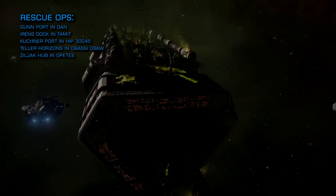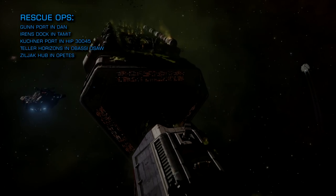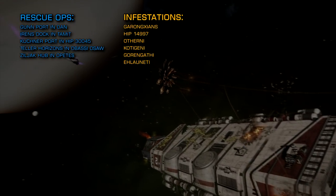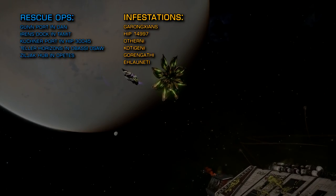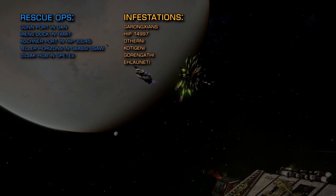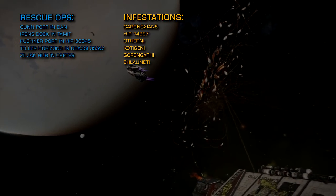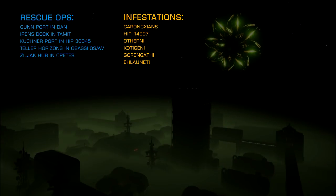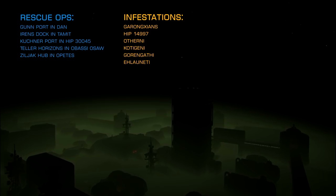If you're looking to attack Thargoids, scout vessel infestations are being reported by the Eagle Eye sensor network in the following systems: Goronxians, HIP 14997, Otherni, Kotijeni, Goren Gathi, and Elorneti. If you are engaging in anti-Thargoid scout combat operations, you don't necessarily need specialised equipment, but the entry-level anti-xeno weaponry requires no unlocking and it really helps. The scout class vessels also count as elite ranked ships, so this is an excellent way to level up your combat rank.